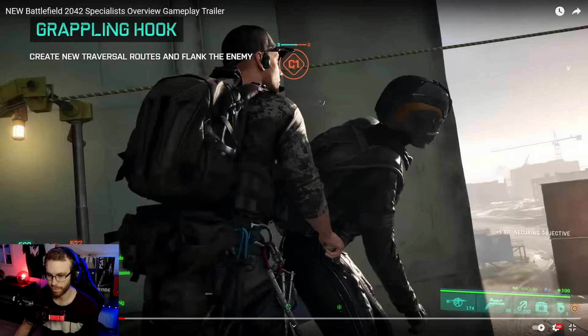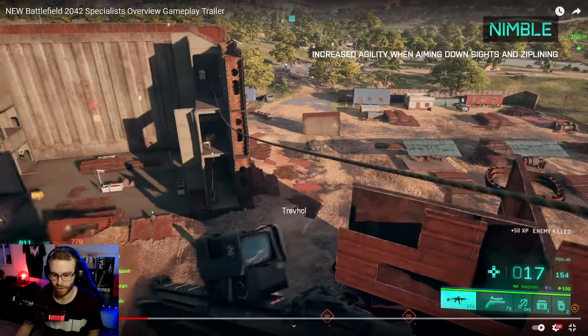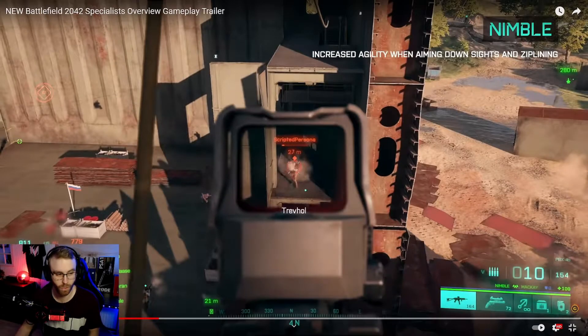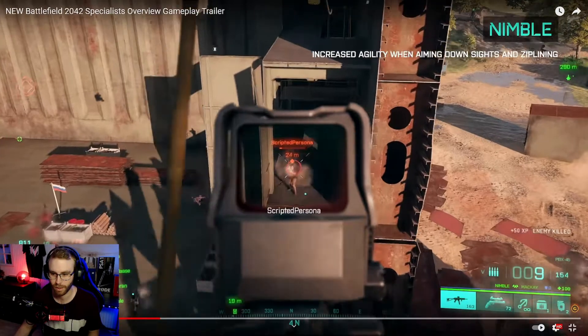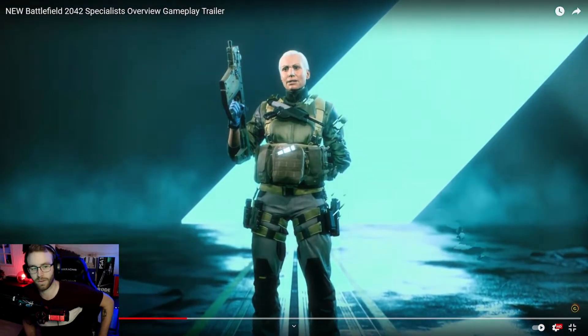Battlefield is Battlefield. So he's killing that dude with the grappling hook - feels like there's no recoil. The Nibbler increases agility when aiming down sights and zip-lining. It's actually a buff for certain stuff for the agent, so that's nice. He's killing the guy, looks like he's dead - perfect.